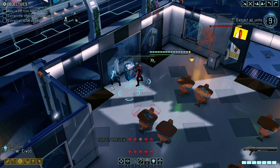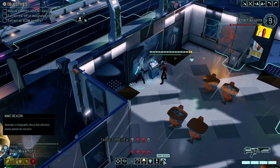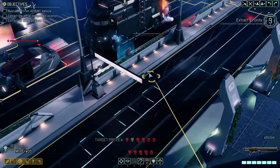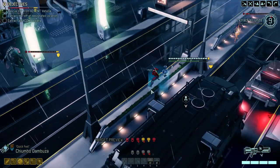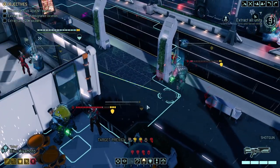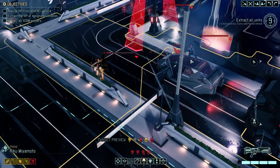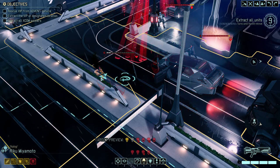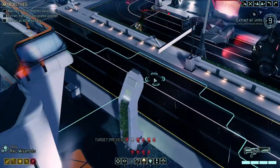We're hitting this guy quite hard, which was exactly what we were trying to do. Still got a Mimic Beacon here and we're probably going to use that. What we can do is give out an Aid Protocol — no need to hack in the middle of combat. That would be disrespectful, and typically disrespect turns into injuries.